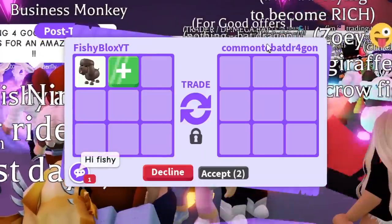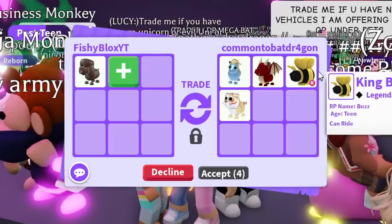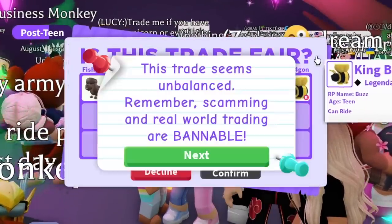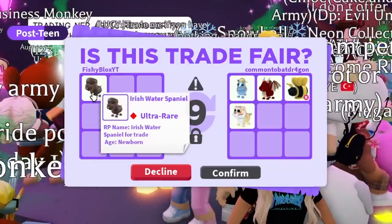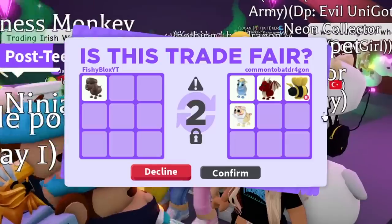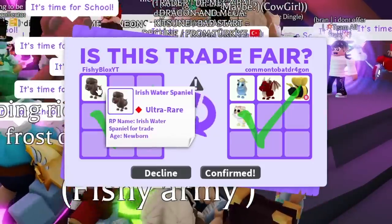Next trade: someone put a Diamond Unicorn, a regular Dragon, a King Bee, and some legendary pets. I might do it — I'm having a hard time trading this, so I'm gonna hit accept and say nice offer. I just want to trade them. I'm actually not having the best luck — I thought I'd get crazy offers since you need to buy so many UGC items, but I'm mostly getting fair offers. We just did the trade — not bad.